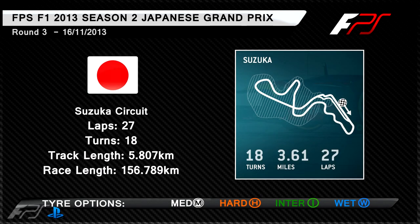Hello and welcome to coverage of Formula PlayStation and F1 2013 league run on the PS3 platform. Today we're here with season 2 round 3 at the Japanese Grand Prix. It's the Suzuka circuit, we've got 27 laps around here as it's 50% distance on the F1 2013 game. It's an 18 turn circuit, very tricky but one that many drivers enjoy. The S's section in sector 1 is very hard to overtake so qualifying should be crucial. We've got a track length of 5.807 kilometres and a race length of 156.789 kilometres.